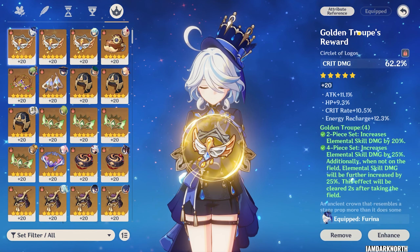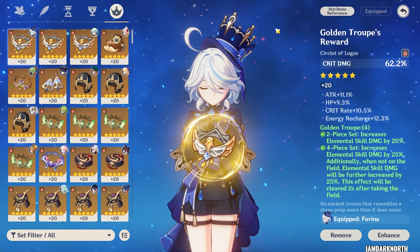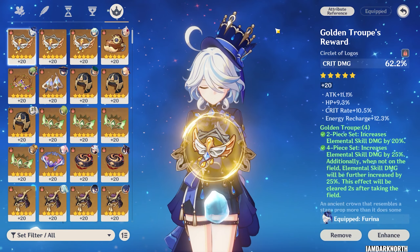For the circlet, you can go for either crit rate or crit damage. For her substats, you're going to go for HP percentage, energy recharge, crit rate, and crit damage.